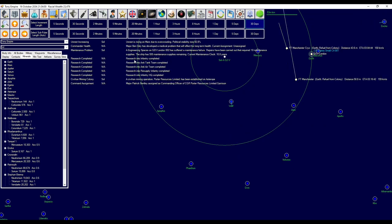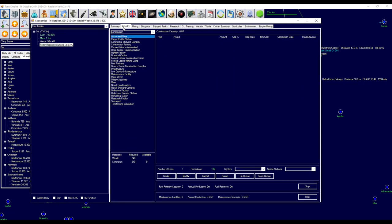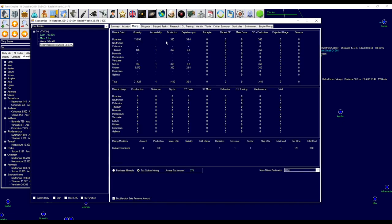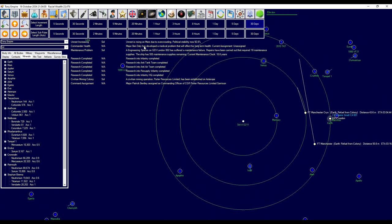Research complete on loads of things there, and a civilian mining operation opened up over there. Not too much on there, but what you can do here is tax them. We don't need anything off them so I'm going to tax them. We've got command and officer, and everything else seems to be good.